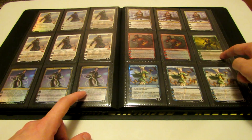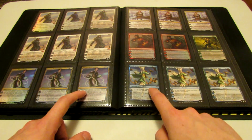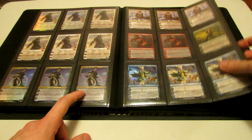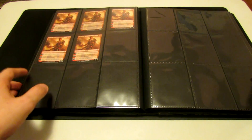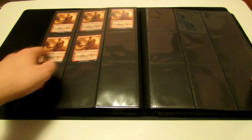Nissa Revane — just one single one, she's all lonely. Three Tamiyo the Moon Sage, one of them is Foil. And then to finish it all off, we have some Tibalt — Tibalt the Fiend-Blooded. So I have five Tibalt the Fiend-Blooded here.